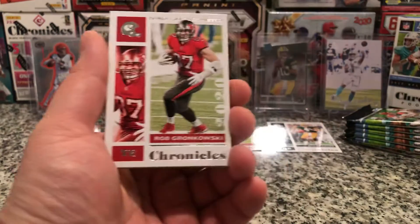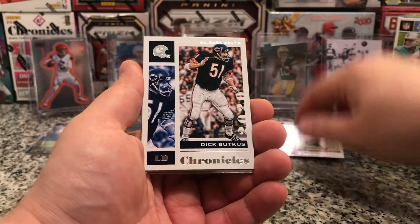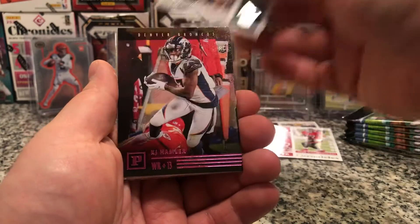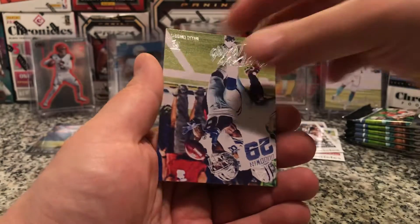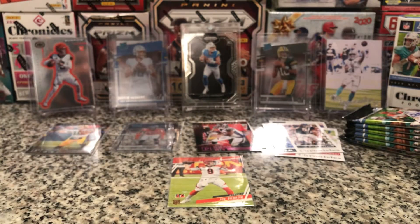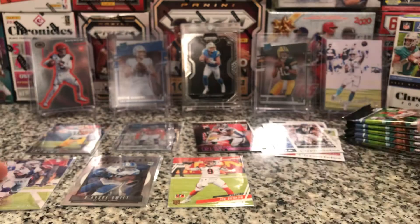Rob Gronkowski — The Gronk. And we got a Chicago Bear — Dick Butkus. Pink of KJ Hamler. Detroit Lions DeAndre Swift rookie. CeeDee Lamb. This is a thick card, DeAndre Swift. Let's keep it moving. Prism Black Herbert Auto maybe? Question mark? We can only hope.